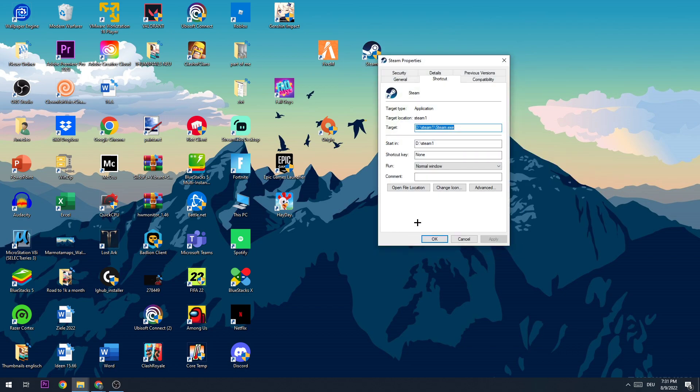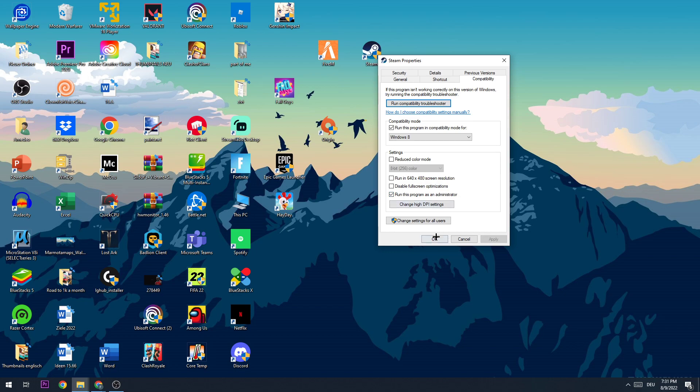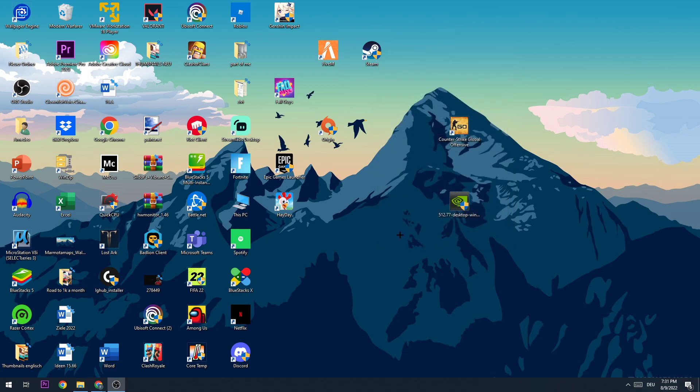Right-click the shortcut and go down to Properties. Then navigate to the Compatibility tab and copy these settings: enable 'Run this program in compatibility mode for' and select Windows 8, as well as enable 'Disable full screen optimizations'.